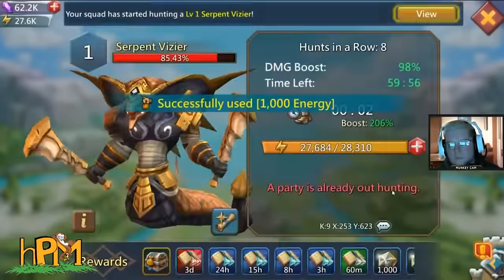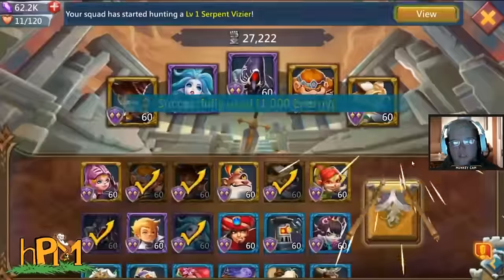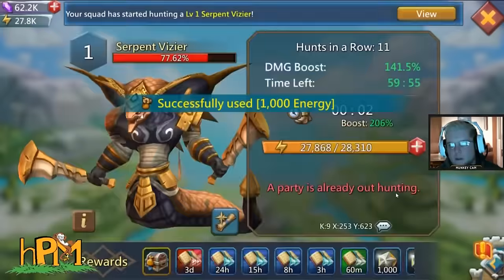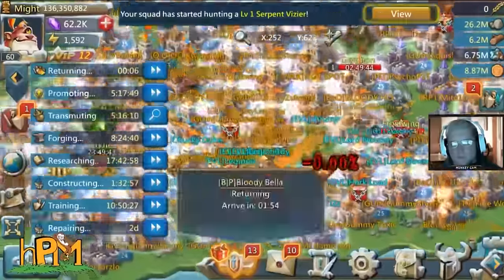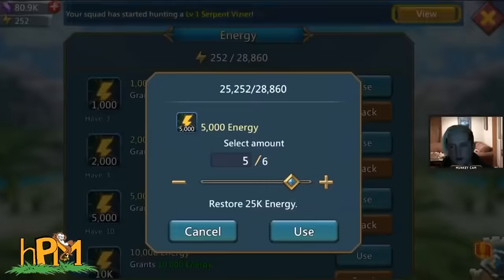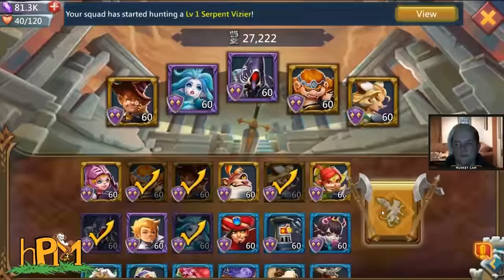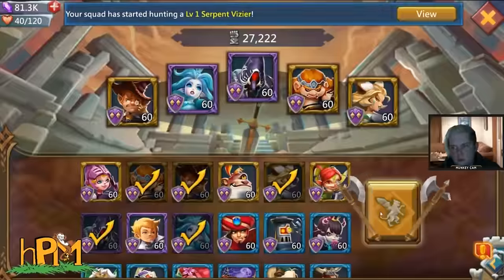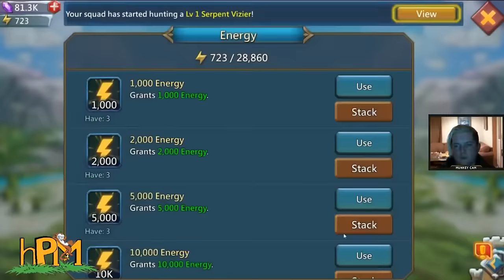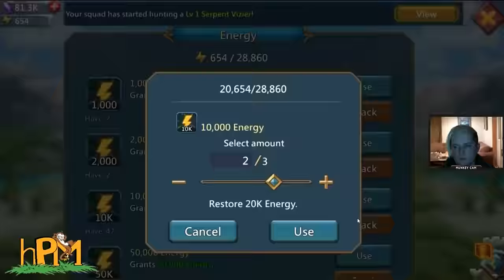I wasn't going for damage per se — I was going for the rewards — so I didn't care about building up the hunt before doing max energy. As you can see I'm speeding through this to show how many attacks I actually do. On the first snake I get about 25 attacks, on the second snake about 30 or so, using 28,000 energy each time — about 1.3 million energy total.